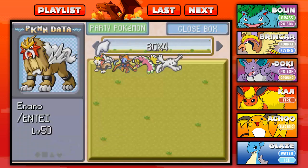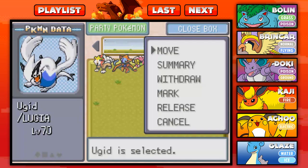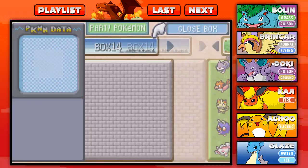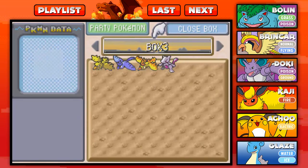So we have Inano the Entei, Inoxi the Deoxys, Legai the Ho-Oh, Oogie the Lugia — wait, does he look like a Shiny? He looks like a Shiny, but I don't think he is. We also have Onesie the Mewtwo, Surt the Moltres, Onu the Articuno, and Sod the Zapdos. Those were all the Pokemon we caught, and these are the ones I used to complete my Pokedex to get it to 60.